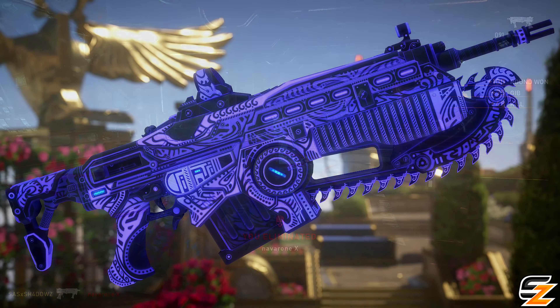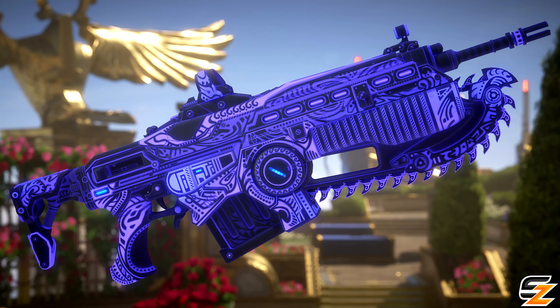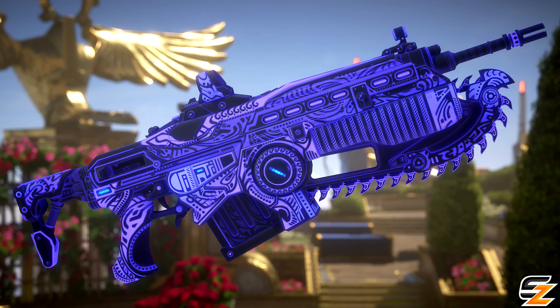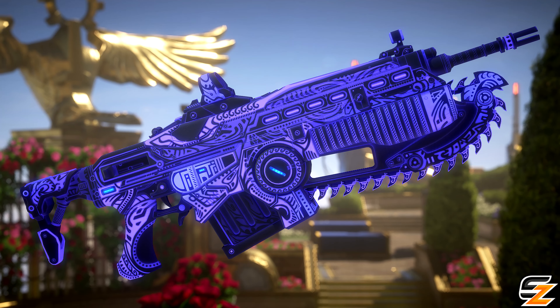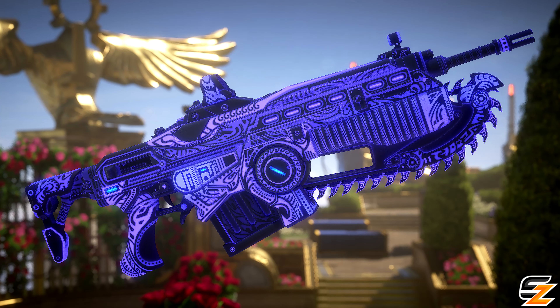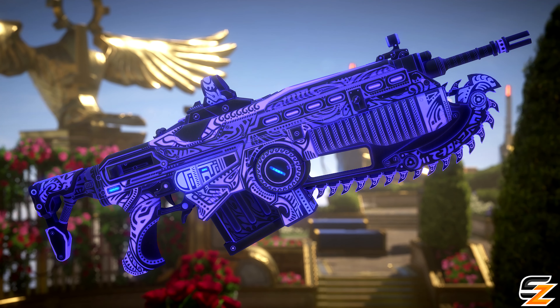TC have revealed the all new earnable free Island Glow Indigo weapon skin set as part of the latest special event game mode, being Freeze Dodgeball. As you can see on screen in the video itself right now, the all new Island Glow Indigo weapon skin set does include an awesome pattern design matched with the unique glow of an Island Sunset vibe that is a worthy addition to any player's customization skin collection.